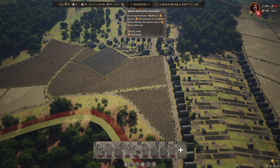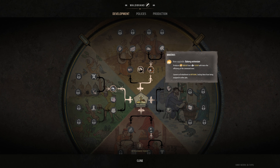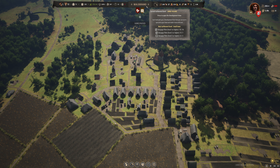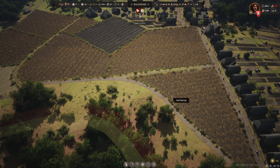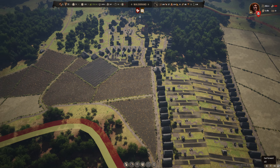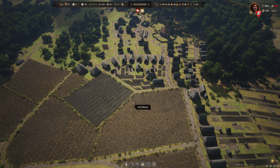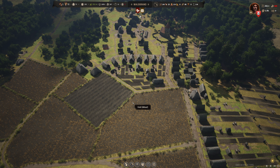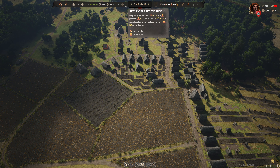We've got some small backyards available here and can expand that house. We'll get another one of those going. Checking in on our military situation — this is good, this is good, this is good. We are missing a recruit for this polearm militia, but that's the only person we're missing in Waldbrind at this point.